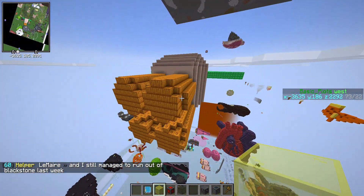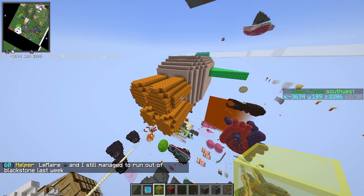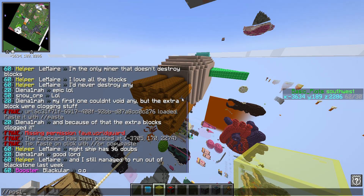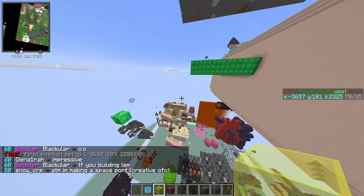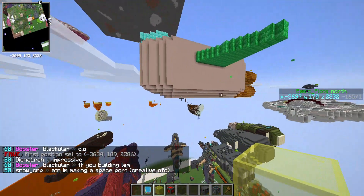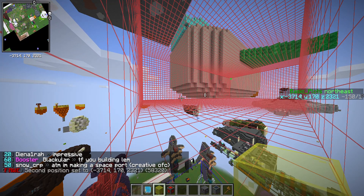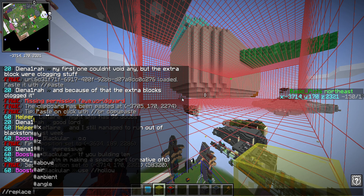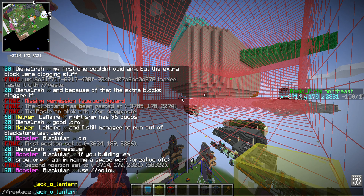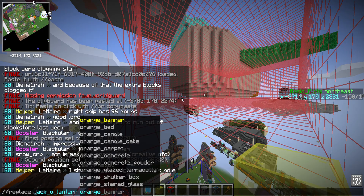Now if I want to change what the stuff is over here, I can do position one — I'm just doing cuboid, even though that's not the most efficient way, but it is the easiest to show. Then position two, and then I'll do replace — I think they're jack-o-lanterns — replace jack-o-lantern with orange concrete.